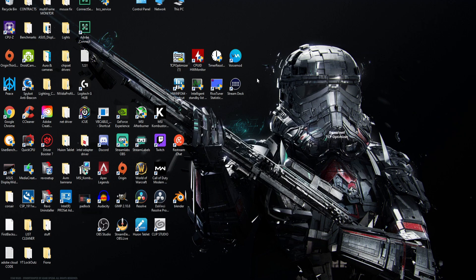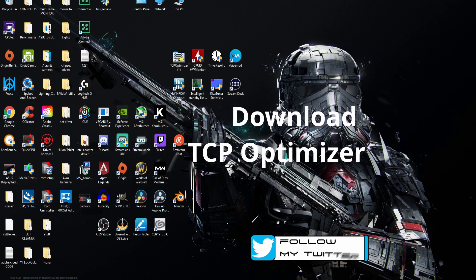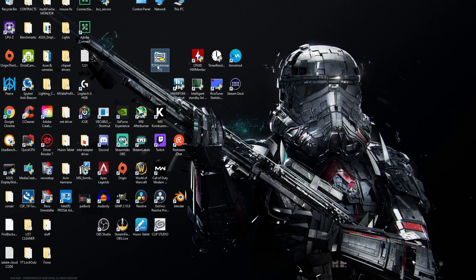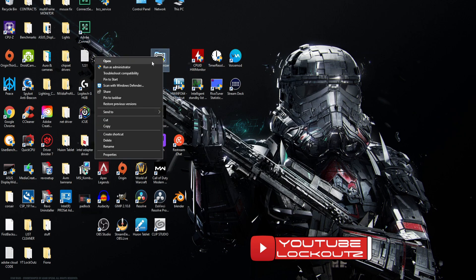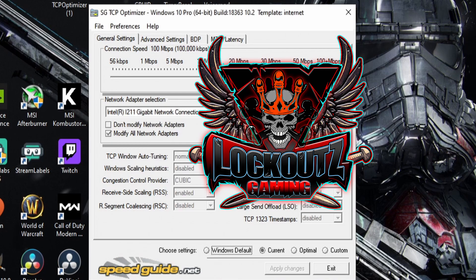The next thing you're going to do is go to the description links and download a program called TCP Optimizer. If my link is disabled and it sends you to buy the program, don't do that — just Google it. TCP Optimizer is free. Right-click it when you download it and run it as Administrator. When you run it as admin, it's going to pop up and look like this.